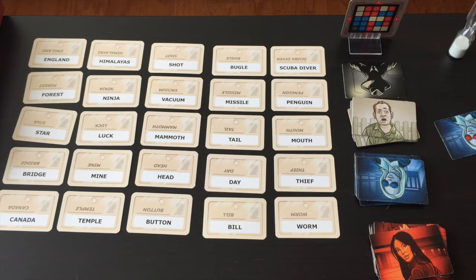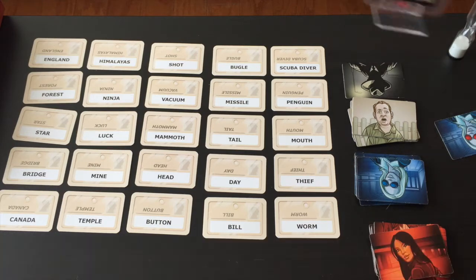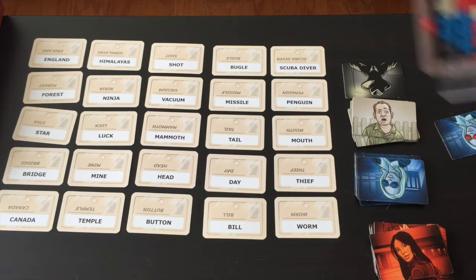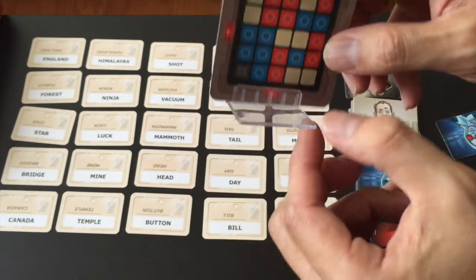At the start, both teams decide who is the spymaster, and the spymasters sit on one end of the table while the rest of the team sits on the other side. This game plays 2 to 8 players. There are special rules for 2 or 3 players, but ideally you want at least 4 — that means 2 per team — up to 4 per team.